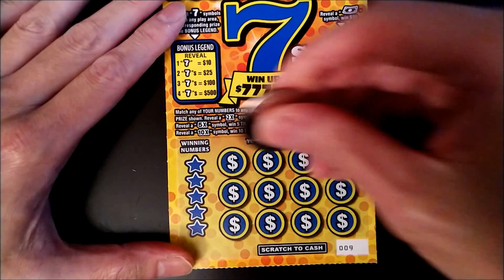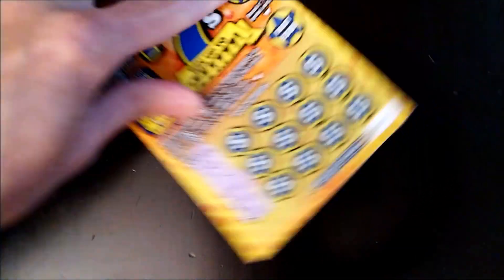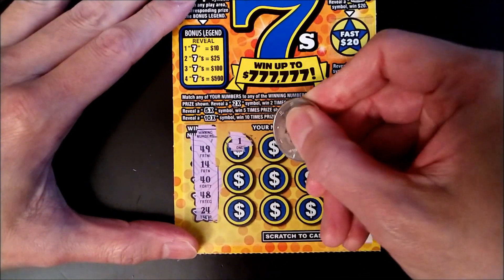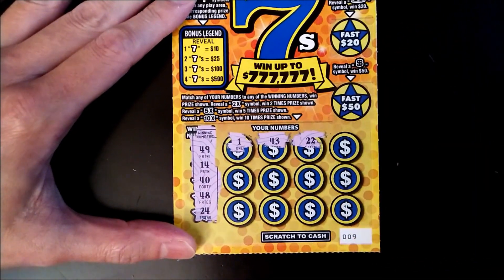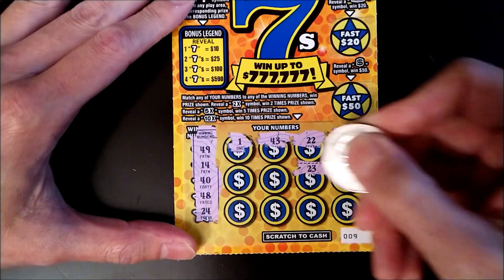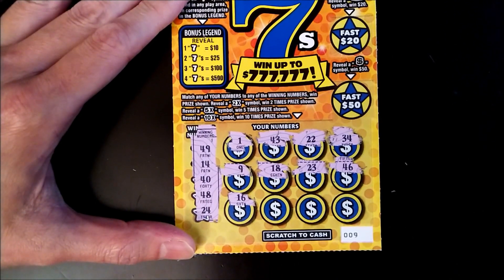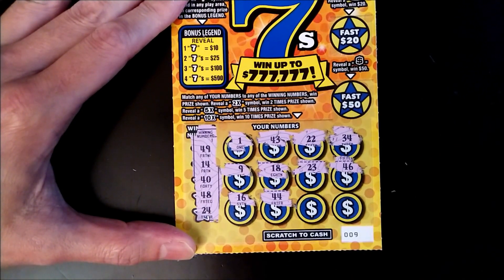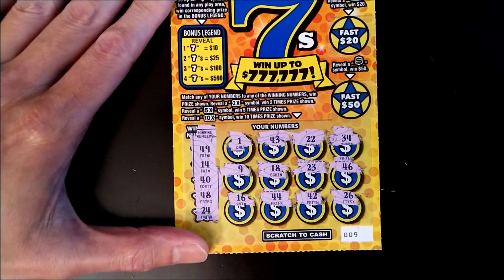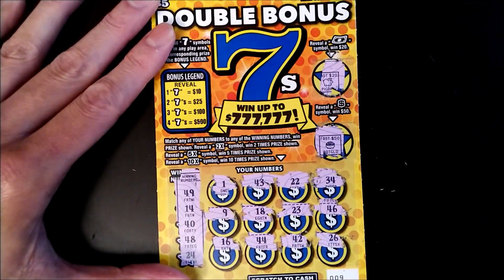Let's get started, good luck to us! This is ticket number nine. Winning numbers are 49, 14, 40, 48, and 24. Playing through the numbers: 43, 22, 34, 46, 23, 18, 9, 16, 14, 44, 42, and 26. Nothing matches. For the bonus games, we got a pig on the Fast 20 and a pot of gold — nothing. No winner on ticket number nine.